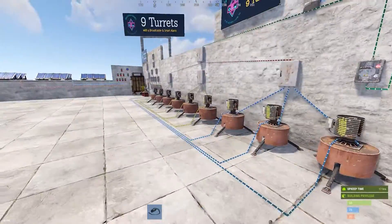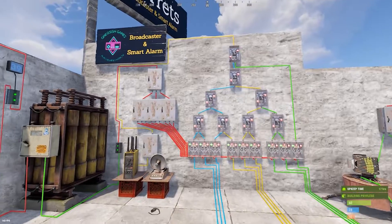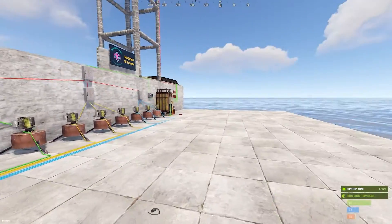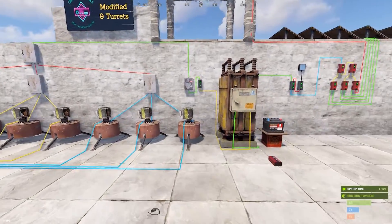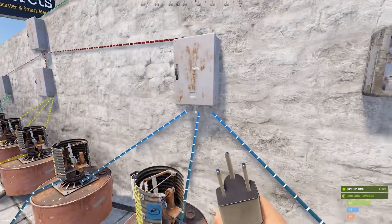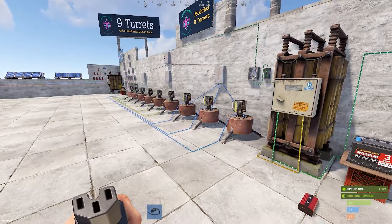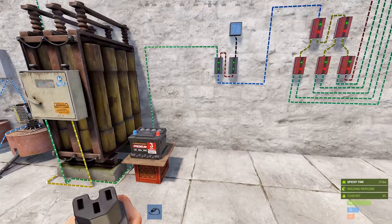I'm going to show you guys how to do that. Before we get started, this over here - which might look really daunting - is the broadcaster and smart alarm addition that you have to add to the nine turret setup. I'll cover this when we get there, but I pre-wired it because it would just take forever to do live. In another video, you might have seen that I said don't connect battery outputs to root combiners to increase your voltage. That's true - it's not good practice if you're just trying to get more volts. But if you're trying to increase a particular circuit, this is something you can do.